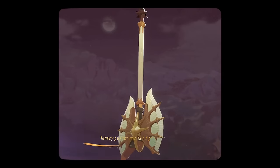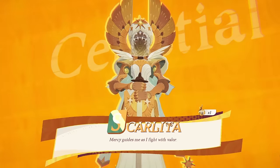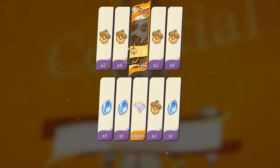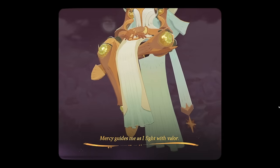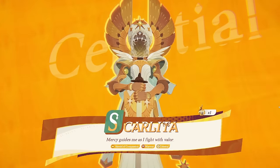First one: instant summon, it wasn't guaranteed though - we were on the pity timer so this summon has Scalita guaranteed in it. We got 6666 gems on top - I'll take that, I don't mind that at all. Let's go. I also get five of the tiled essence there.